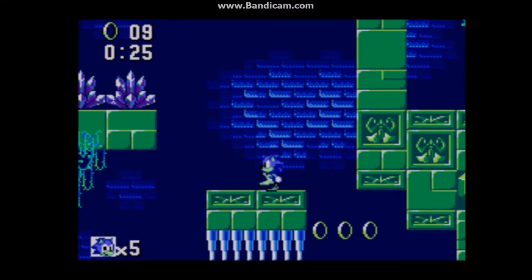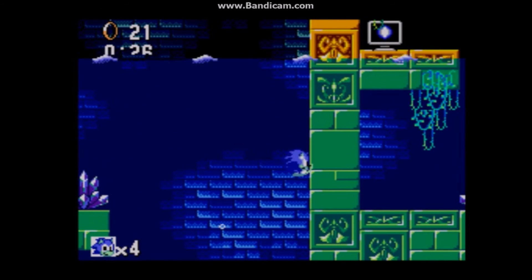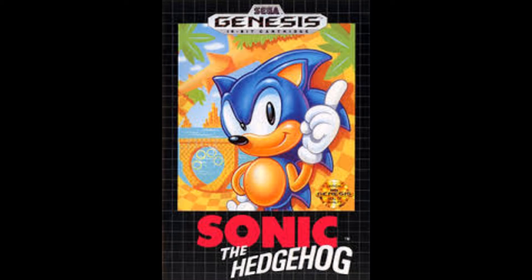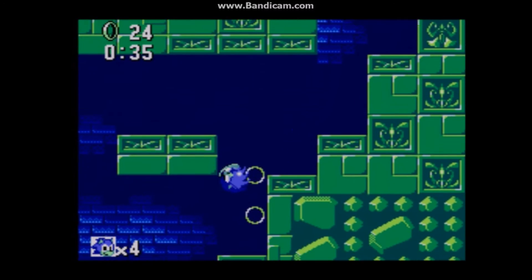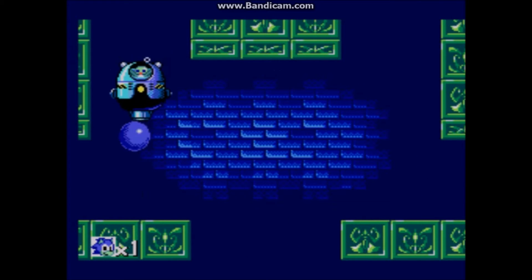Remember the second worst zone from Sonic 1? What if someone actually made it fun? That's what this game did with the new and improved Labyrinth Zone. There's a lot of room to explore, the zone actually feels like a labyrinth, there's less air bubbles making it more difficult, but they're still in favorable locations. The Chaos Emerald's location is again really clever. The music is also really great — the Genesis game makes you feel like you're being attacked by a bad guitar player, while this game makes you feel like you're having fun exploring a cave. The graphics are good too, much better than this game's version of Green Hill Zone.